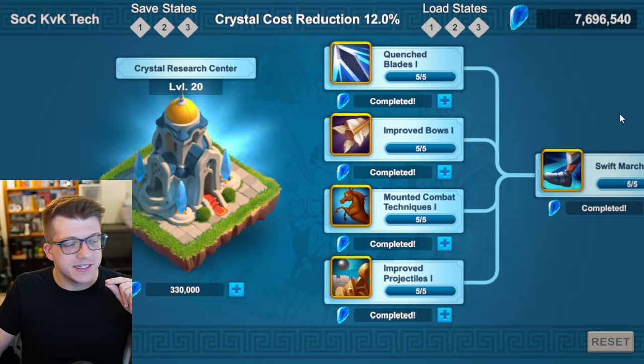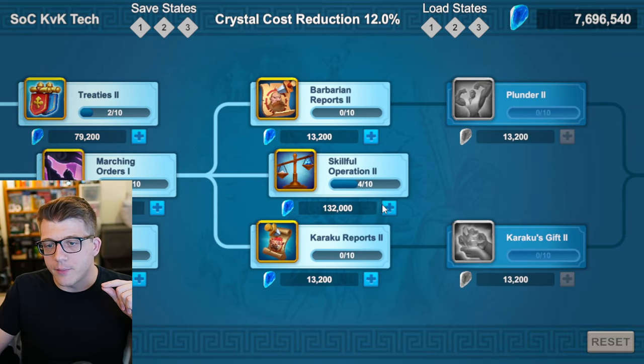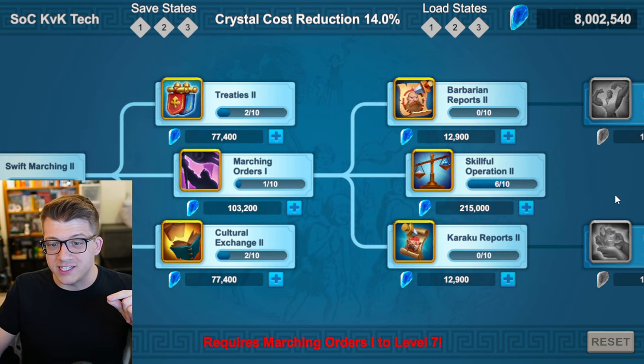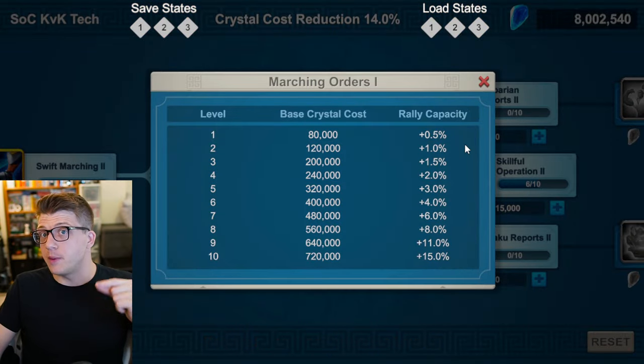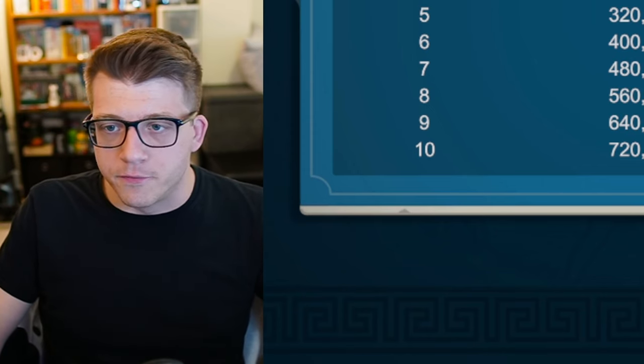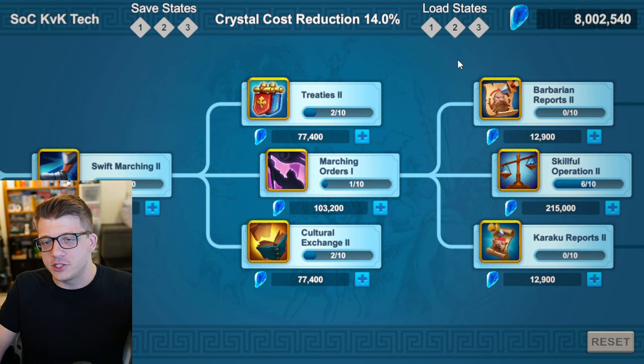Now at Crystal Research Center level 20, come back to Skillful Operation Two. The highest you can bring it is level six, with the bottleneck being Marching Orders One at level seven. Free-to-play players don't need Marching Orders One — it's only relevant for rallying forts. You don't need it for open field PVP, so try to avoid investing in it for now.